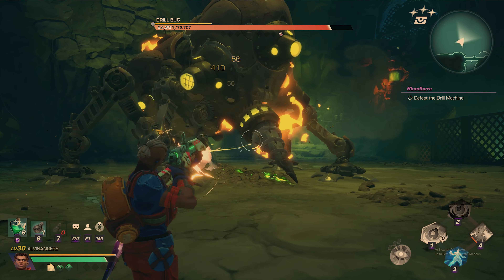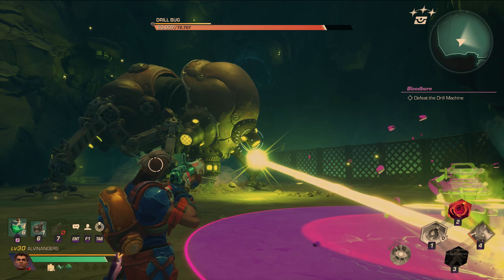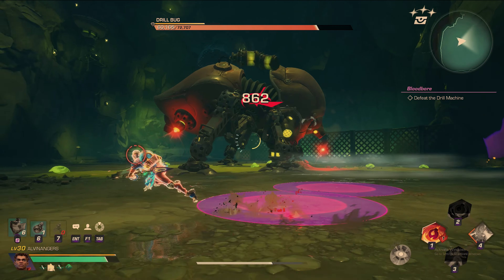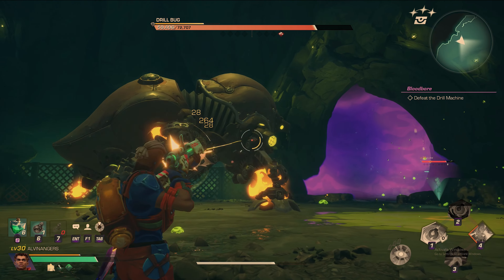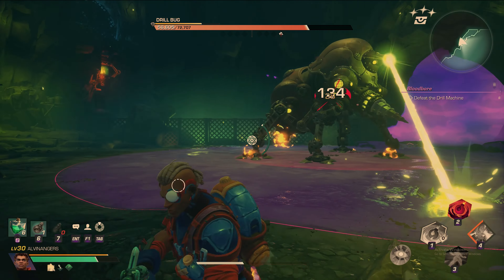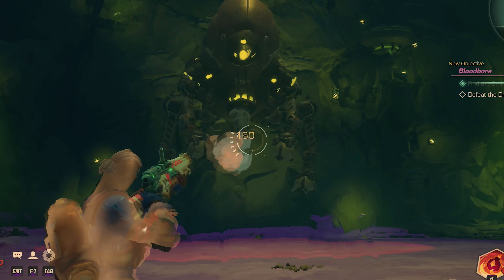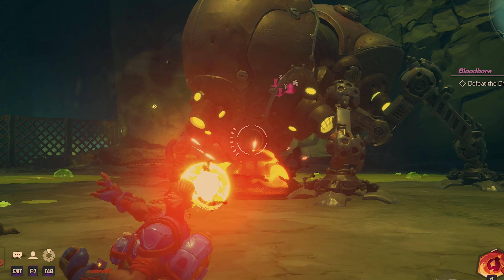Now you're ready to take on Bloodbore. His basic attack is when he drills his beak to the ground and starts crawling towards you. In this stage of the attack, he's easy to get away from and easier to hit. It's his follow-up attacks that you should watch. At the end of his basic attack, he launches poison pods that make it harder to close the gap on him. Additionally, he'll do a laser beam attack that follows you, and if it hits any of the poison pods, they'll activate too. You can choose to avoid both the beam and the explosions, or instead shoot the pods before you reach them.